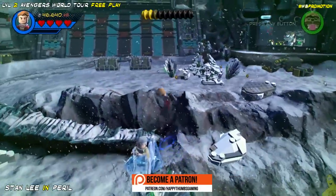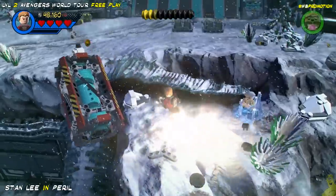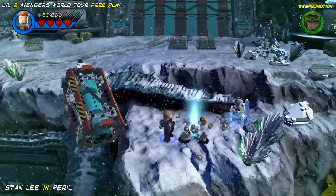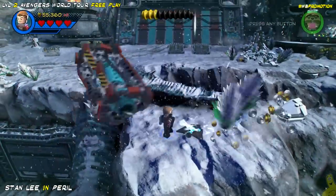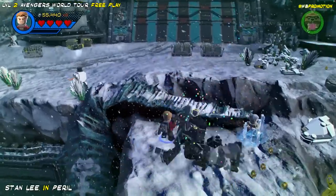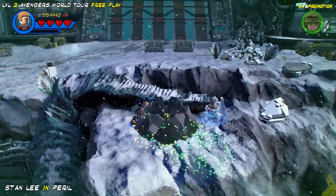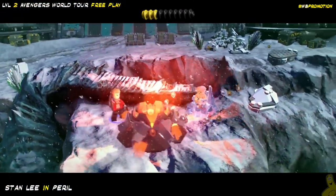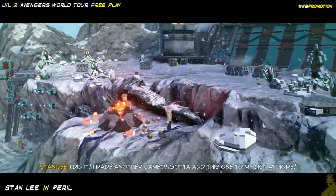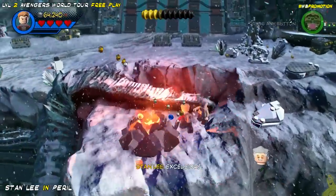First, we're going to drop down onto the lower ledge towards the front side of the screen. You can see Stan is frozen right there. We'll bust up this box right in front of him, which gives us bouncing bricks we can build into a gravity booster. Toss one of those booster elements on there and watch everything get sucked up into a pile — we've got some leftover bricks, and we're building up a little mini volcano. And look at that, we get a quick mini-kit — freely, freely, freely!